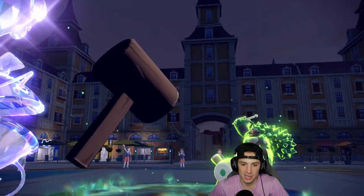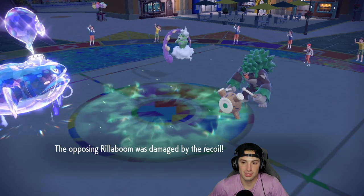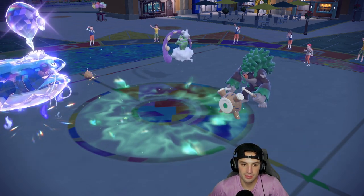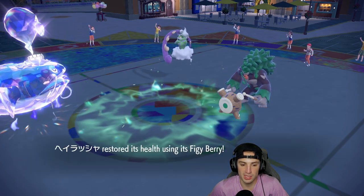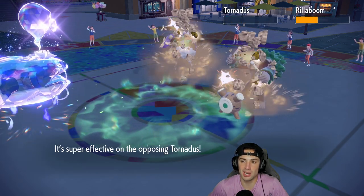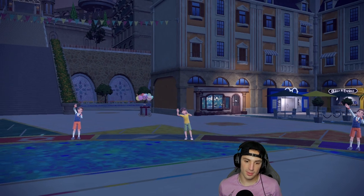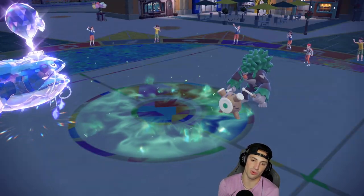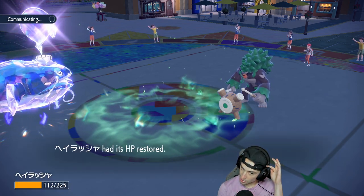I'm actually very upset that Rillaboom outspeed me. Rock Slide flies — it's going to get rid of Tornadus and do decent damage to Rillaboom. We might be able to eat another Wood Hammer and get a little HP back from Grassy Terrain. We love it.